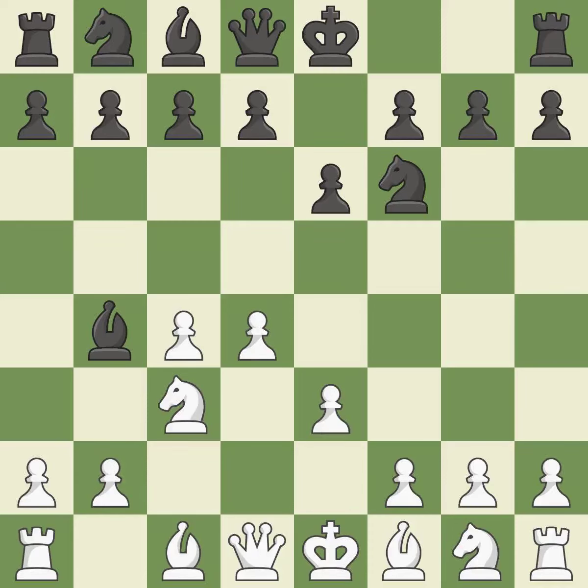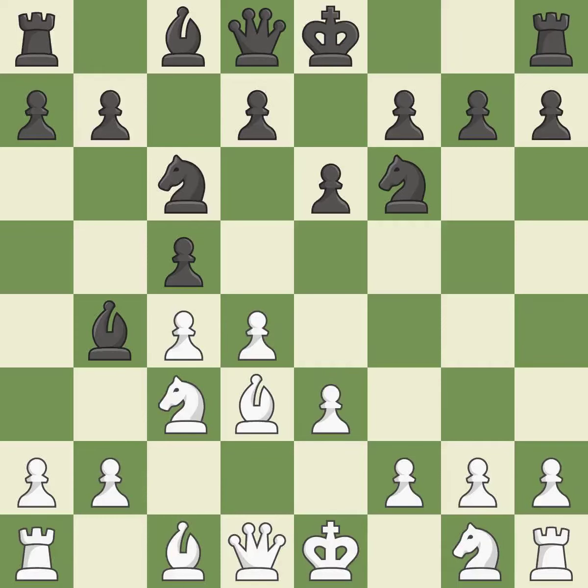b3 supports the d4 pawn and allows the light-squared bishop and queen to develop. c5 attacks the d4 pawn, defends the bishop on b4, and prepares to develop the knight to c6 behind the c-pawn. Bd3 develops the bishop to an active diagonal that controls the center and attacks h7. Nc6 develops the knight toward the center, supports the bishop on b4, and attacks the pawn on d4.